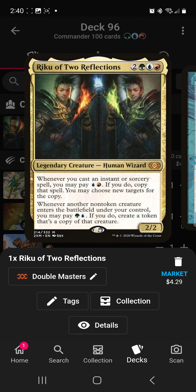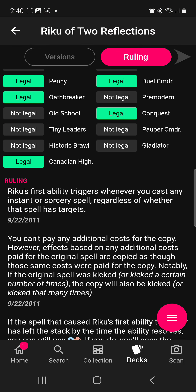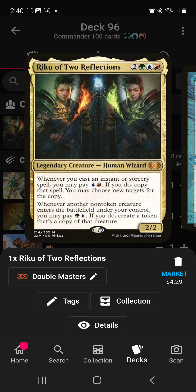So Riku of Two Reflections — it's two green, blue, red. Whenever you cast an instant or sorcery, you may pay blue, red; if you do, copy that spell and you may choose new targets for the copy. Whenever another non-token creature enters the battlefield under your control, you pay green, blue; if you do, create a token that's a copy of that creature. Now, you can't pay any additional cost for the copy, however effects based on any additional cost paid for the original spell are copied as though the same costs were paid. Notably, if the original spell was kicked, the copy will also be kicked. So we're using Riku, we're going to kick our spells, and then benefit from copying the kicked spells, because kicker is always better.